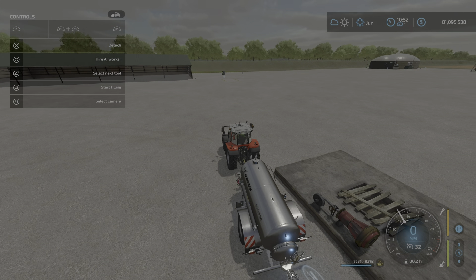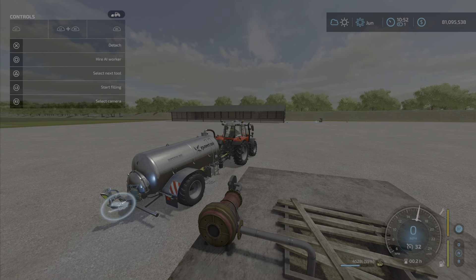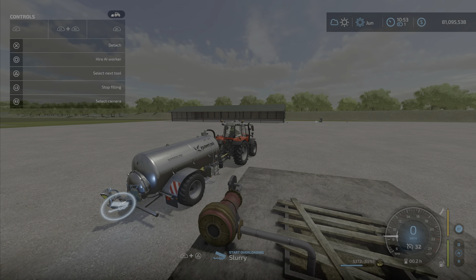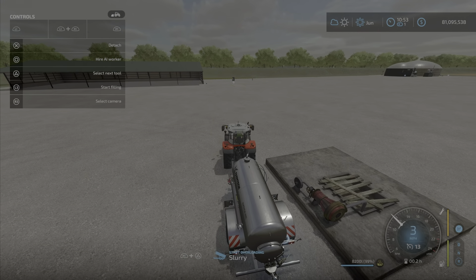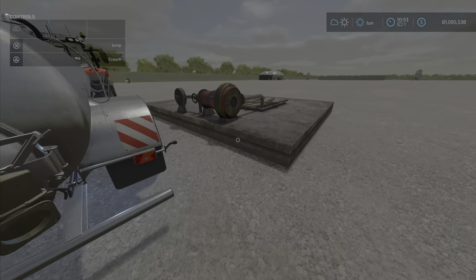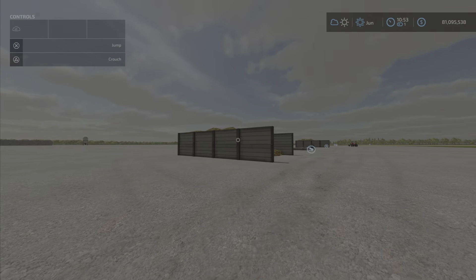Here we go — we'll deposit slurry into the storage point. And there it is. Filling up from it works the same way, filling up pretty quickly. That's nice.